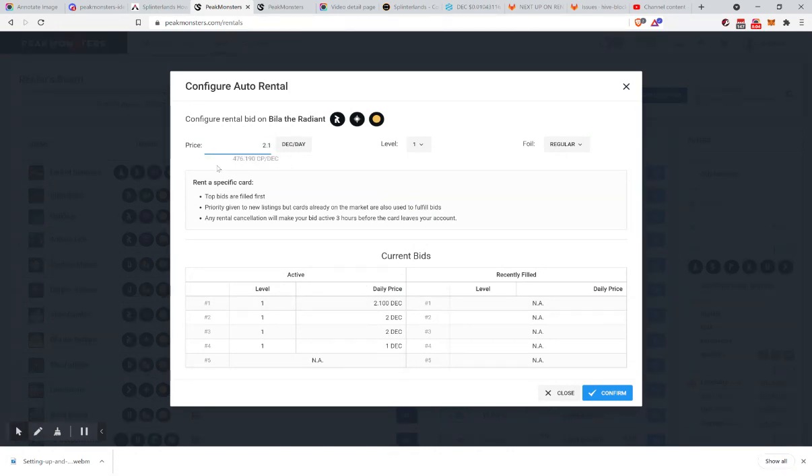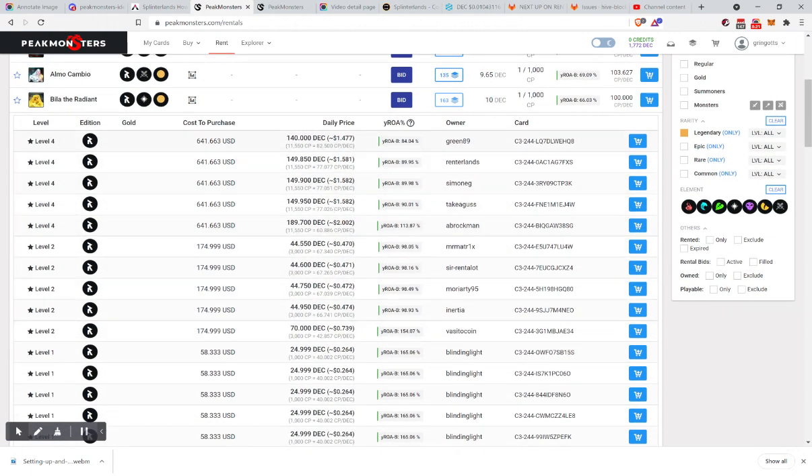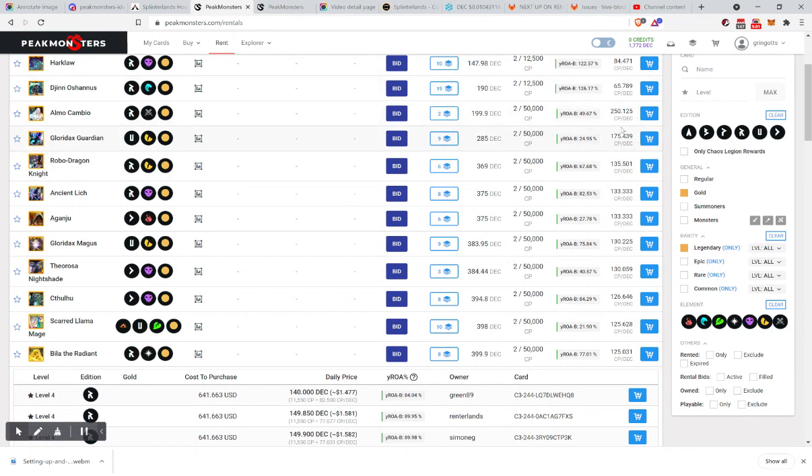At 2.1 DEC, that means a very good collection power rate. At the moment it may not be fulfilled, but look — there are 163 Bela the Radiants that haven't even been placed. The rates are around 82 and 77 here, but if you look at some of the gold cards, it goes up a bit higher — 125, 250. That one card is 50,000 collection power. If you are trying to rent collection power and need quite a bit of it, don't bid a really low number. You could get one card at a much better rate — 250 collection power for each DEC spent.